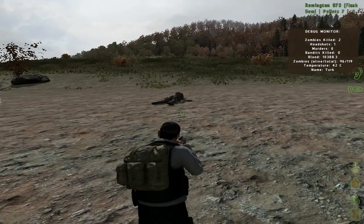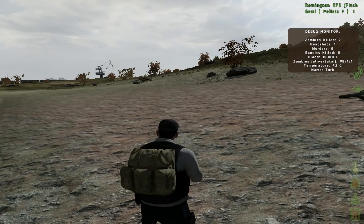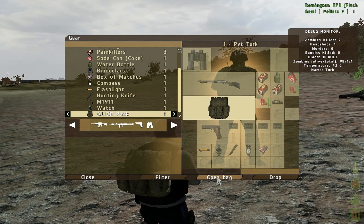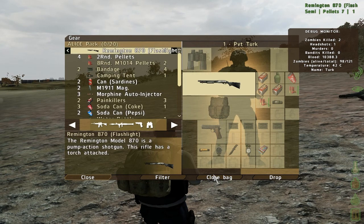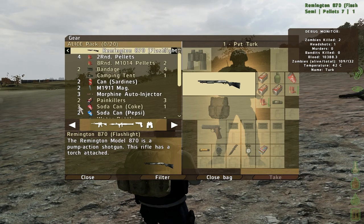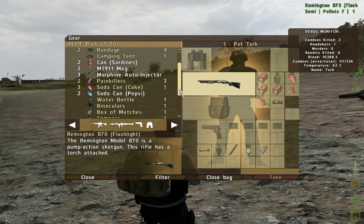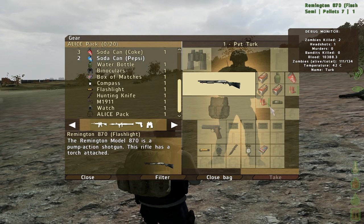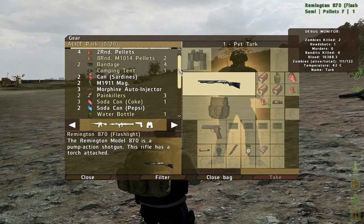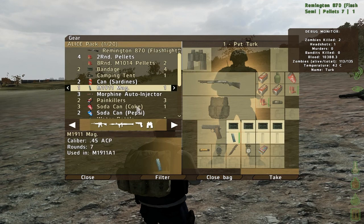Now let's say you want to take some things from your backpack and there's no loot around — you don't worry, you can still take things out. Just go to G and open your backpack, but those slots on the right side will not show up; they will actually show up on the left side as you can see. The things on the left are how many you have and what's in your backpack. The things on the right are what you have in your regular inventory, not in your backpack. You can just double-click it or press the arrow to take something out.